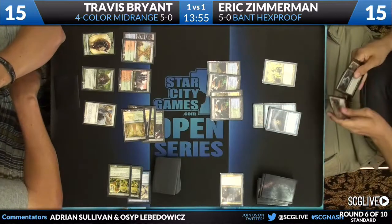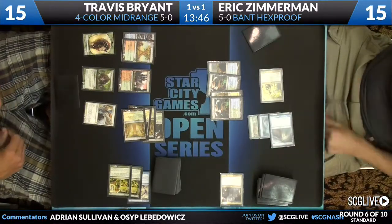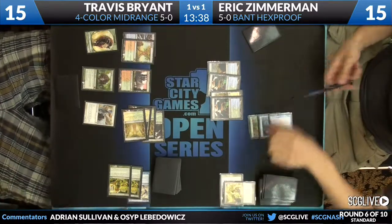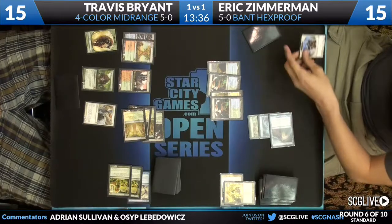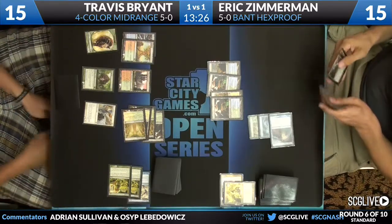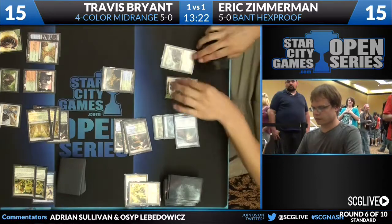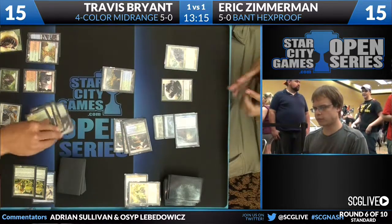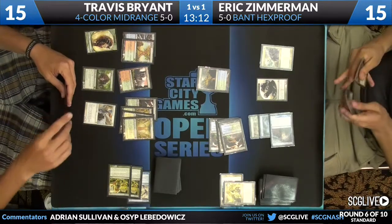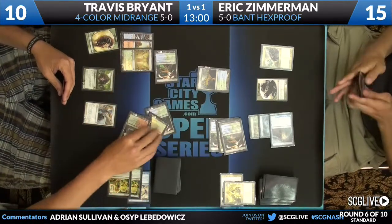Suddenly life totals are equal, but Travis has a lot more power in play and a War Leader's Helix which can swing things back in his favor. Travis goes down to 10 from an Invisible Stalker hit. The Voice of Resurgence also attacks and gets chump-blocked by the Beast token, so an Elemental comes into play — currently a 2/2. Eric has several copies of Loxodon Smiter. A Smiter is going to come down, maybe an Avacyn's Pilgrim too. Travis still has a lot of power in play. It looks like there will be an attack.